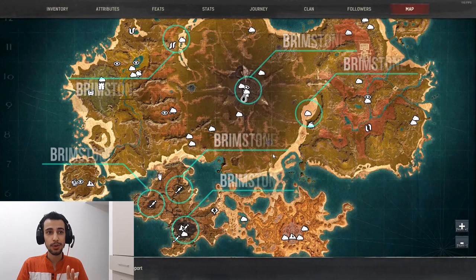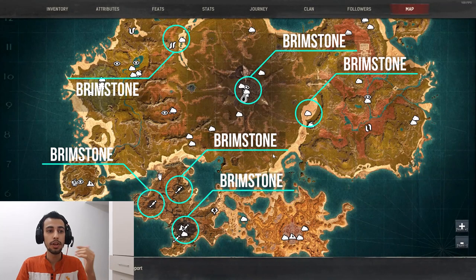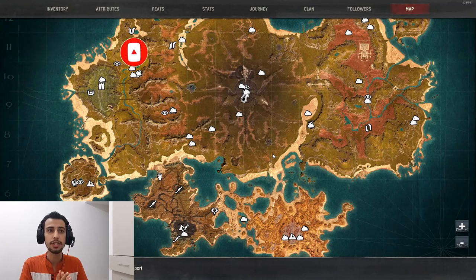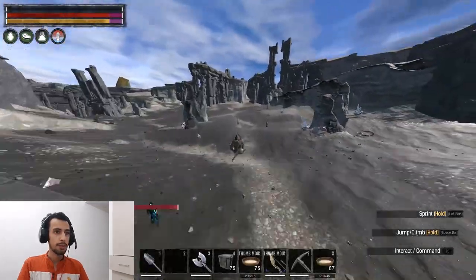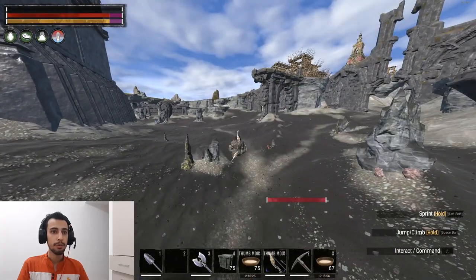Next item: brimstone. Where can you farm brimstone on this map? I'm showing three or four sides of the map. We have brimstone in the middle, a little bit to the left, a little bit to the right, and one spot on the bottom. Of course there are more locations with a couple of nodes, but I'm only showing the most efficient spots. In the middle, you have a lot of brimstone located — if you run around in the middle you're gonna farm a lot.